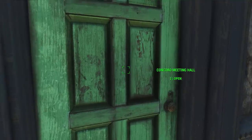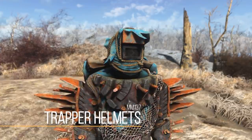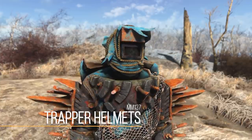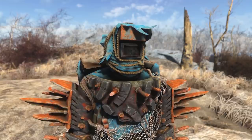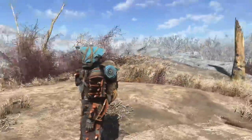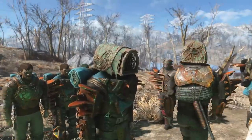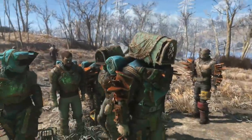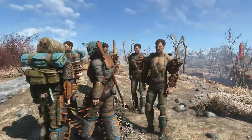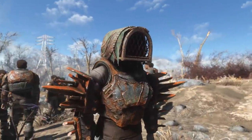Another simple piece of cut content is the trapper helmet. By default there's a different trapper helmet in Fallout 4, but Bethesda went through iterations — a totally separate one that matches the overall trapper armor better is also in the files. It was basically done but never properly implemented. This mod turns it on and makes it so some trappers have a small chance of spawning with it. The design is pretty nice and a better way to complete the trapper armor outfit.